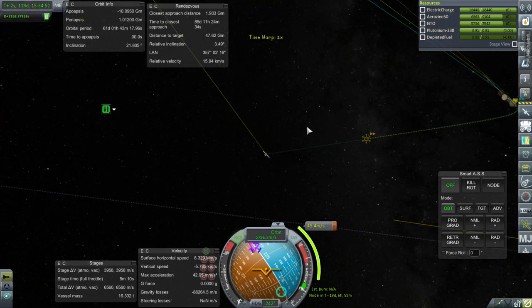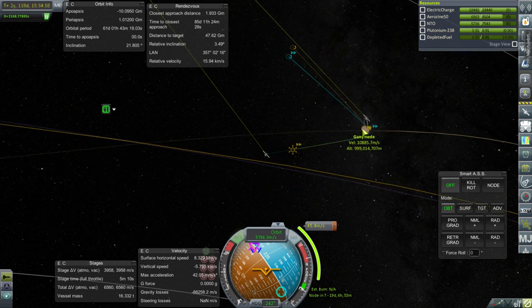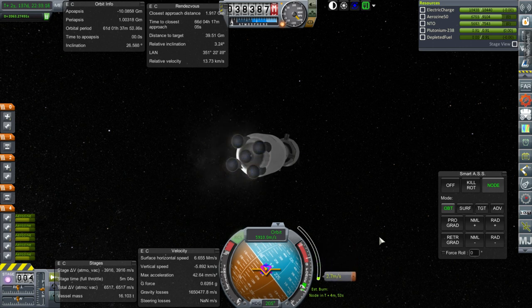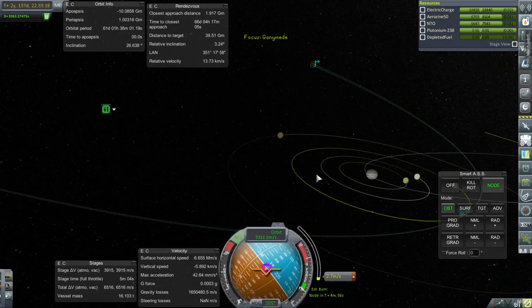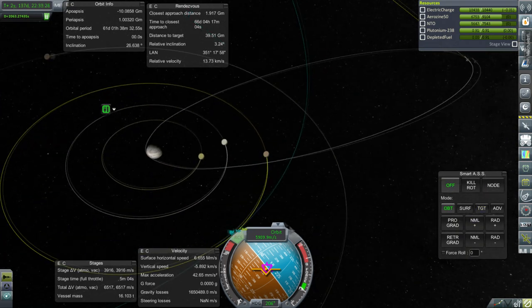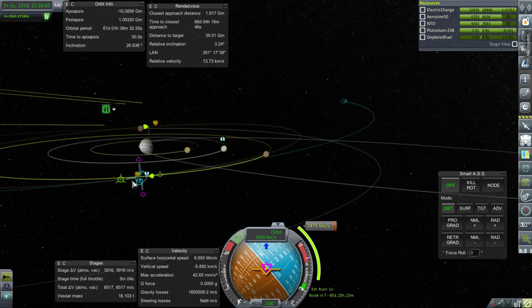Okay, here we go — in the SOI. We are making an adjustment to better match the orbit of Ganymede. Burn. We really don't want to use too much fuel. Is that good enough? Looks pretty convincing to me. That looks like a pretty good match. So when we add a maneuver and get into orbit we'll have 3.2 degrees inclination difference, but that'll be easily corrected.